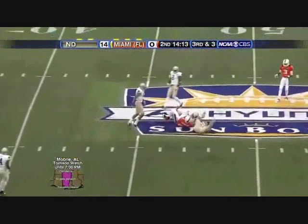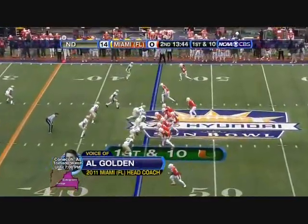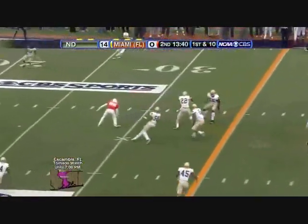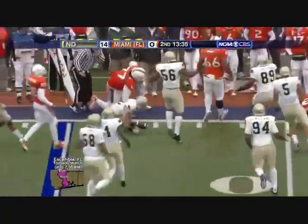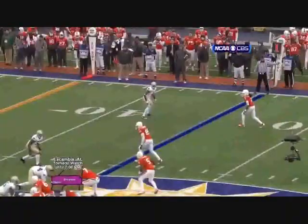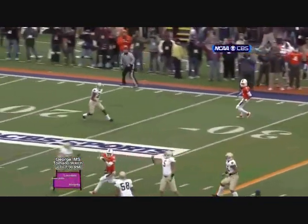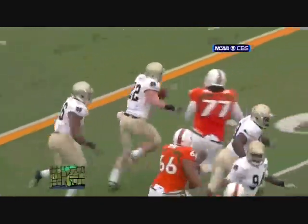Here's Ja'Cory Harris deep across the middle — picked off. Intercepted by Harrison Smith. Lobbing the ball again, and you've got to put these throws in. Throws it up — that might work in high school, but when you lay them up like that, these good safeties in college football eat them up.